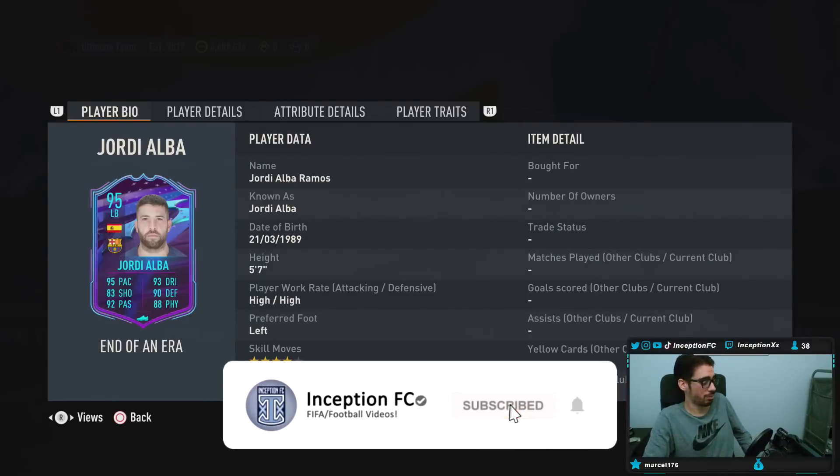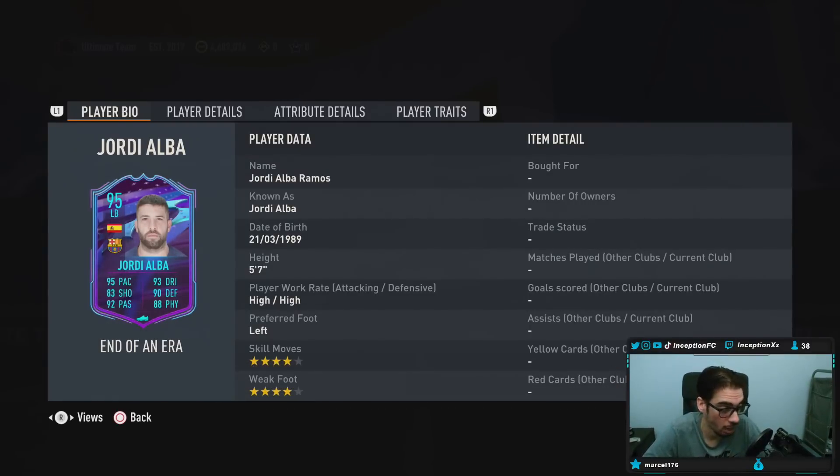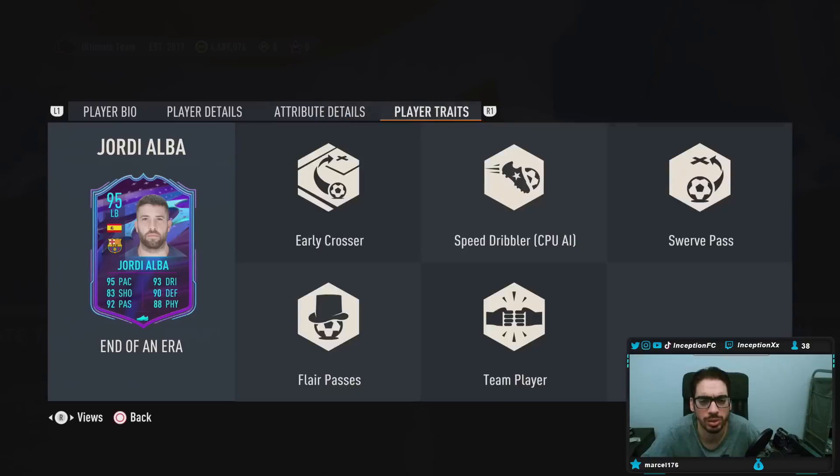Can I get a rip in the chat for my boys Ibrahimovic and Benzema? We're taking a look at someone who is 5'7", high/high work rates, left-footed, 4-star skills, 4-star weak foot — so obviously some very good stuff to work with there. Player traits: early crosser, speed dribbler, swerve pass, flare passes, team player.